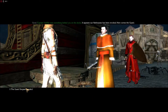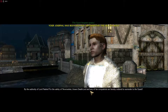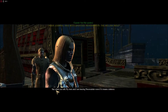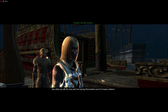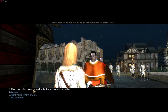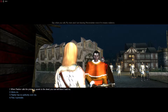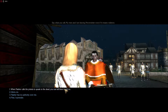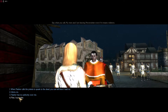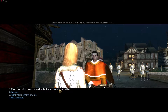Captain Van Rijgen — I see something behind you on the docks. It appears our harbor pass has been revoked. Here comes the guard. The guard sergeant speaks: By the Lord of Lord Nasher, for the safety of Neverwinter, everyone is hereby ordered to surrender to the guard. Captain Van Rijgen speaks: Say what you will, my men and I are leaving Neverwinter, even if it means violence. I'm not surrendering. When Nasher calls a priest to speak to the dead, you can tell them I said no.